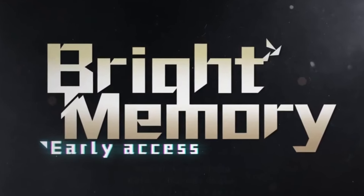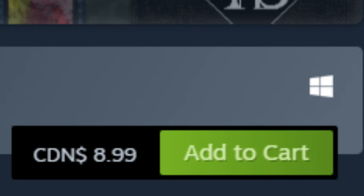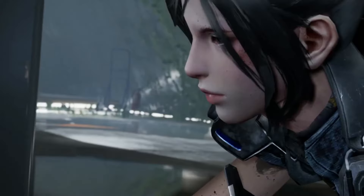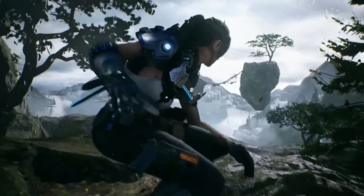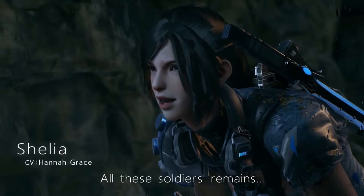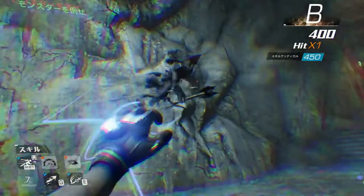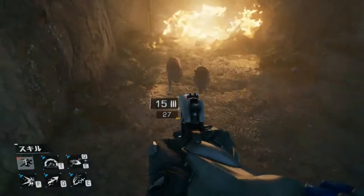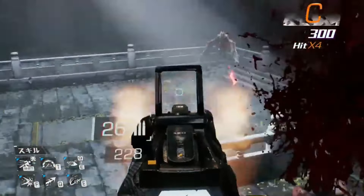Next, we have the first-person shooter game Bright Memory that costs $9 and has very positive reviews. The game takes place in a futuristic world where a strange phenomenon has caused various ancient creatures and high-tech machines to appear. You play as Sheila, a member of the Supernatural Science Research Organization, tasked with investigating and stopping this phenomenon. You have access to a variety of weapons including guns, swords, and supernatural powers.